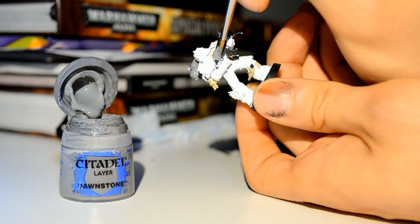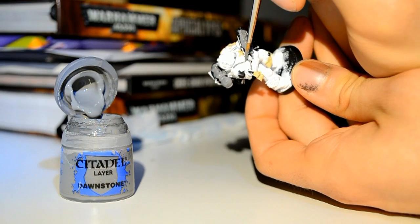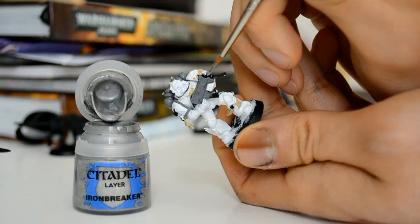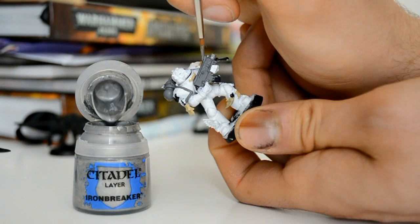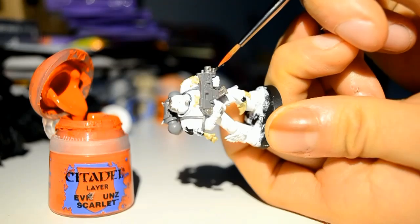You might want to use Skavenblight Dinge, or I'm going to wash it to darken it later. If you just start with a darker grey and wash it in the cracks and recesses, that also makes sense. Here I'm using Ironbreaker to get the gun muzzle, the sight, and a bit of metal on his head.